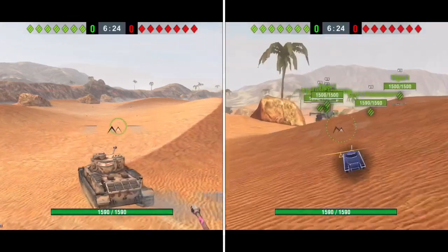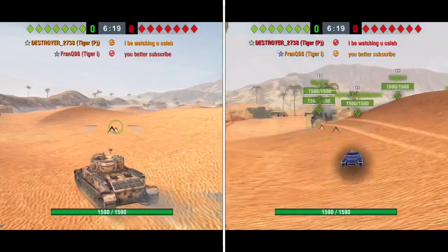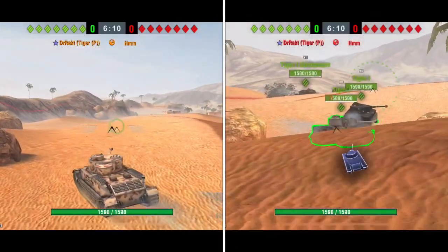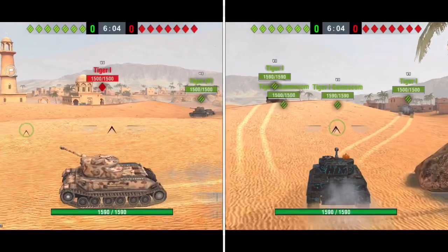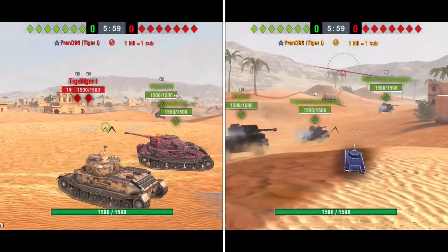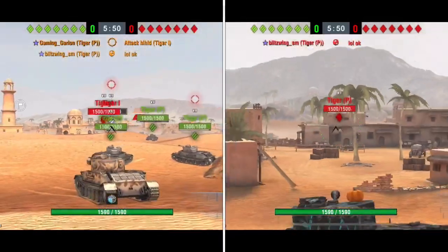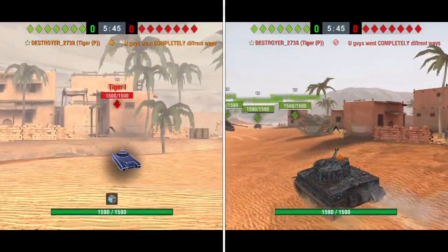The Tiger P does have more frontal armor, however the Tiger I is much more maneuverable. I'm playing the Tiger P because I personally like the Tiger I a lot more - not only is it a much more iconic tank that was used during the war, but it's also got much better maneuverability. For me I really like having more maneuverability than more armor. The Tiger P actually has better view range than the Tiger I, which is quite interesting when diving into the stats.